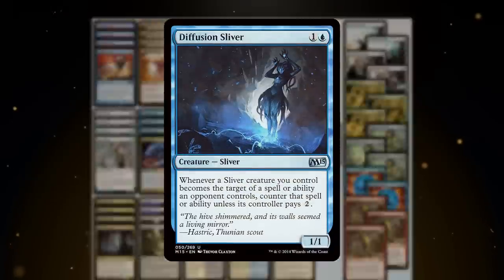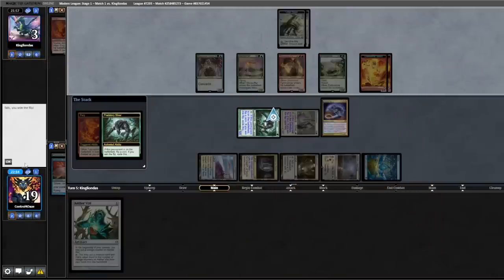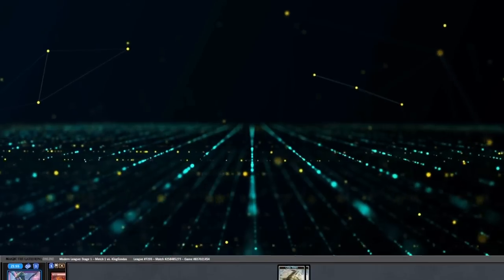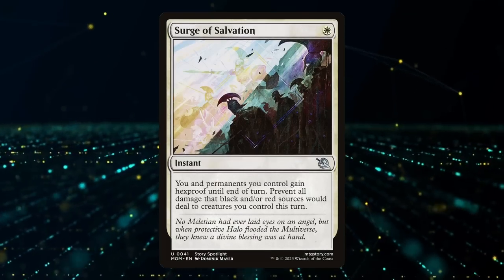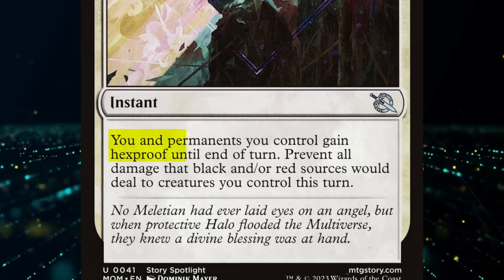Diffusion Sliver, Unsettled Mariner, and Frenetic Sliver protect your army from opposing removal spells and make it difficult for your opposition to interact. Lastly, Surge of Salvation, a new printing from March of the Machine, helps to take the strategy to the next level, making your Sliver Legion untouchable.